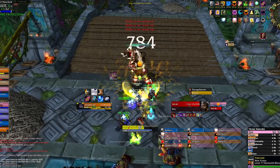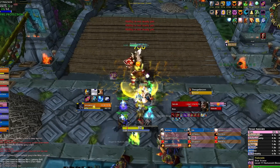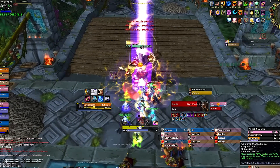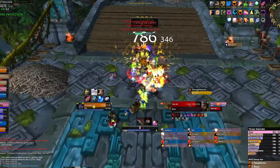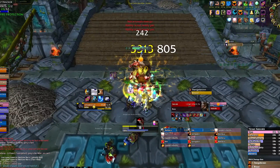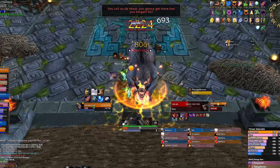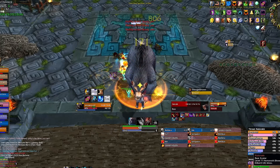This boss is a tank fight. He will start out in troll form where he will do a cleave that splits damage to both tanks. You can solo this cleave if you're strong, but if you want to play it safe, just have both tanks in front. He applies mangle to the main target, increasing damage taken by bleeds by 100%. This doesn't matter until he goes bear form though. When he swaps, have the off tank taunt and all healers immediately switch.